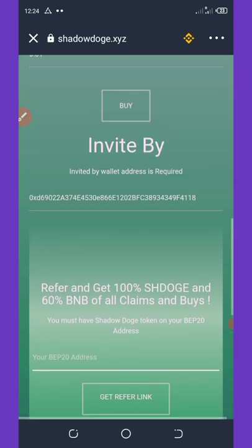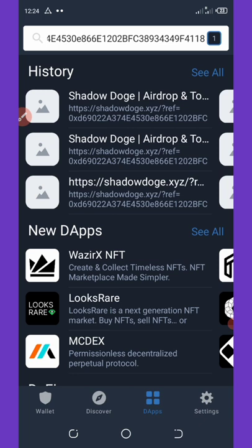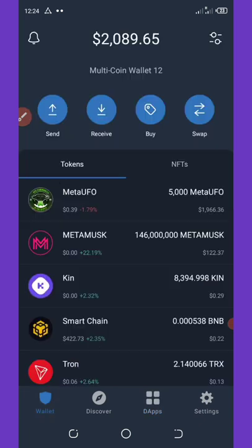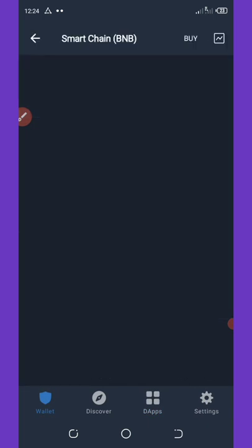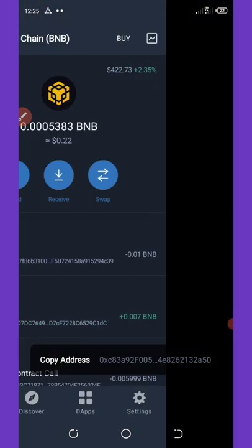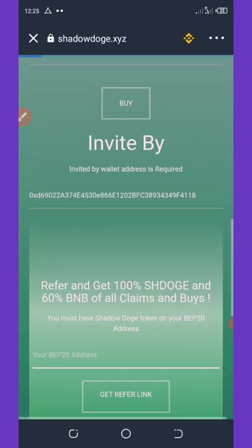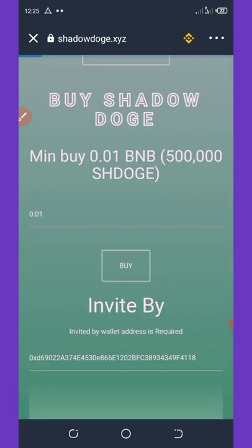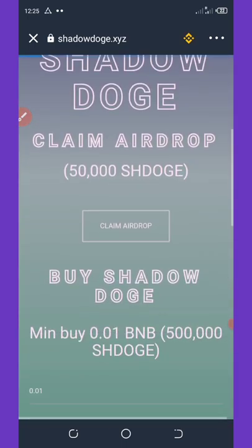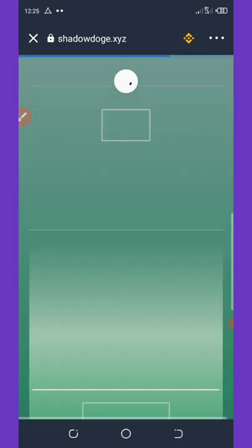To get your own referral link, go back to your wallet, go to BNB Smart Chain and copy your address by clicking the receive button. Then go back to the DApp, select the Shadow Dodge airdrop site, click on it and wait for it to load up.